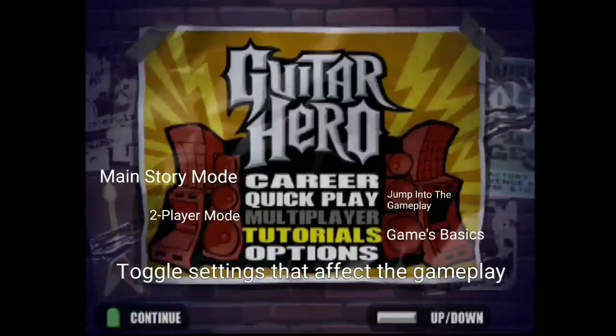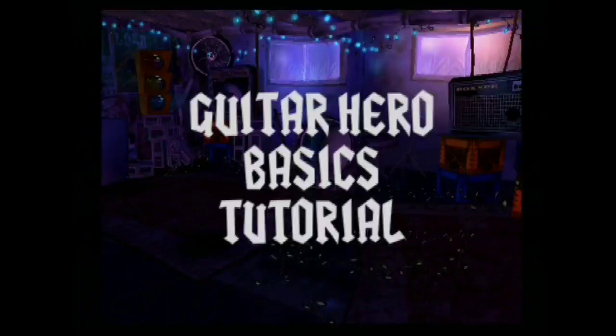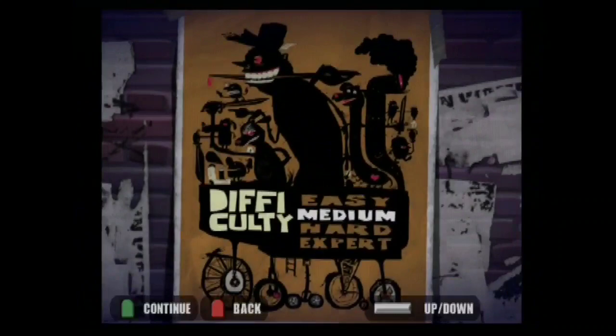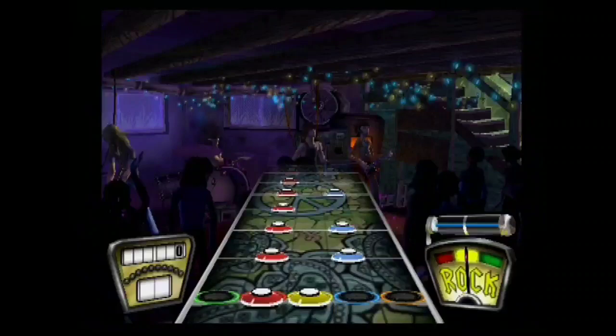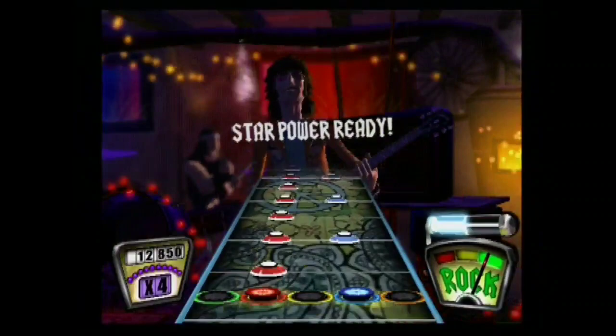The player is most likely to go to tutorials first to understand more of the game. Luckily, there are three steps that are simple and only a few minutes long. The player really only needs to play the first step to understand the game enough to get through a few songs. Once the simple game mechanics are known, it's on to Quick Play. The player has 10 famous rock songs they can choose from various artists, and once they've picked their song by difficulty, the game can be played.